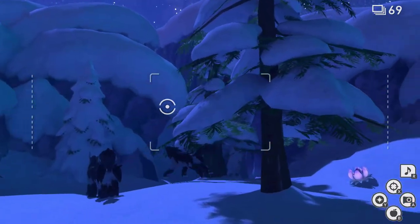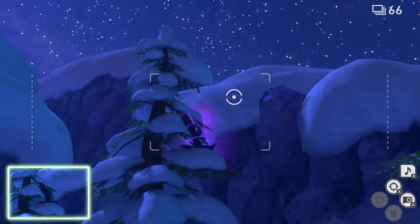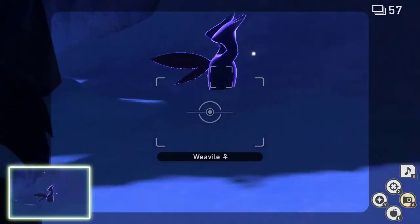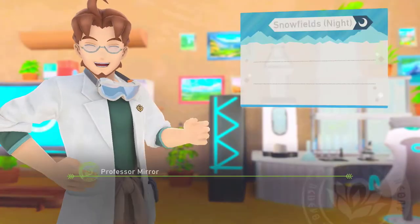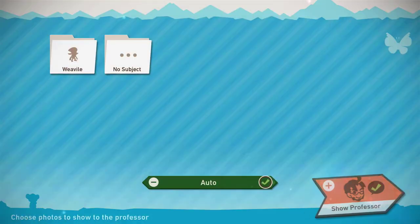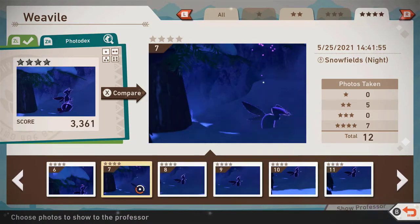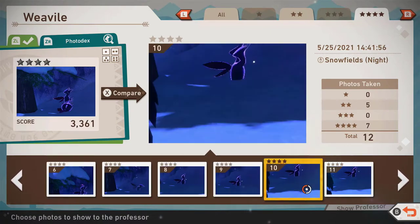As you can see, there it is asleep. What you need to do is hit it with a fruit and it's going to fall into the snow — that's it, four star done. You can also get a two star of it sleeping in the tree if you want, but as you can see, four star — it falling in the snow.